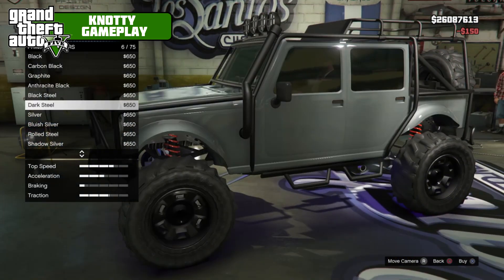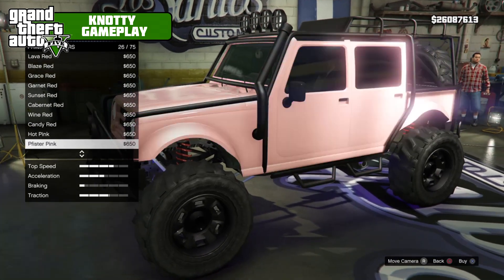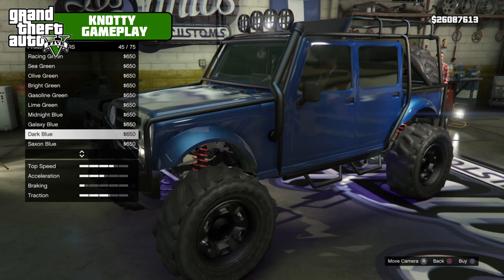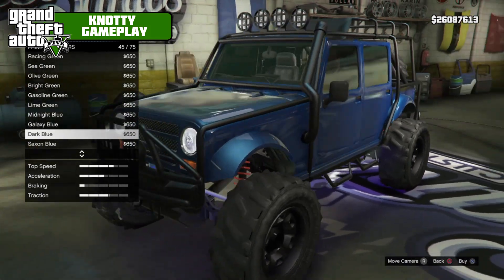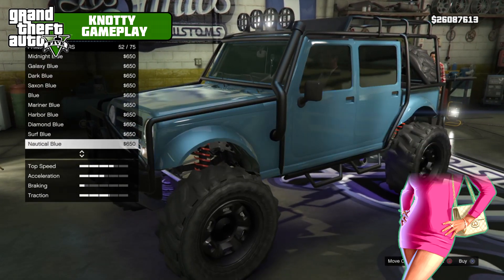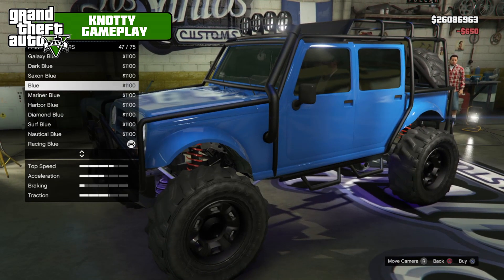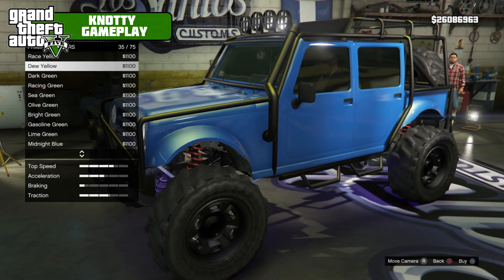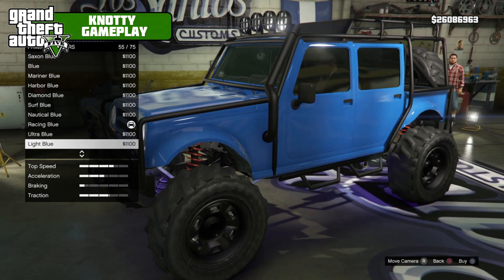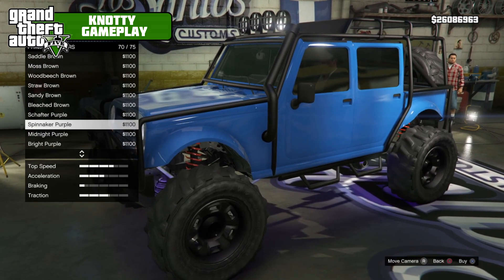Primary colour is going to be — I'm going to go frost white and you'll see where I'm going with this. Dark blue looks really good but I'm going to stick with what I said. We're going race blue with pearlescent — I want to get a purple in there somewhere just to match the neons. Midnight purple — you can't really see it much.